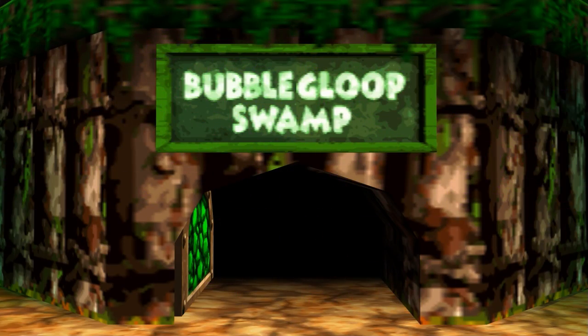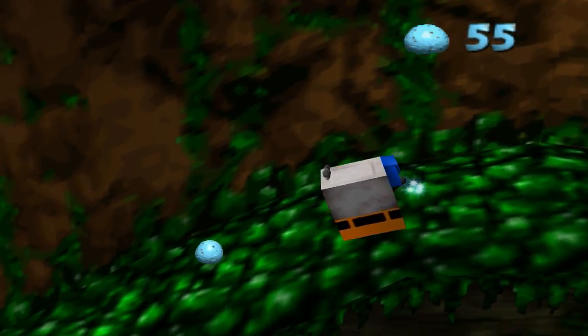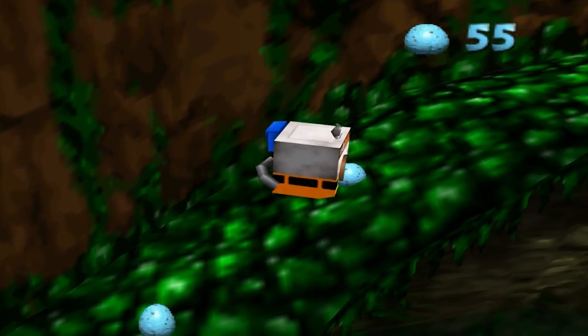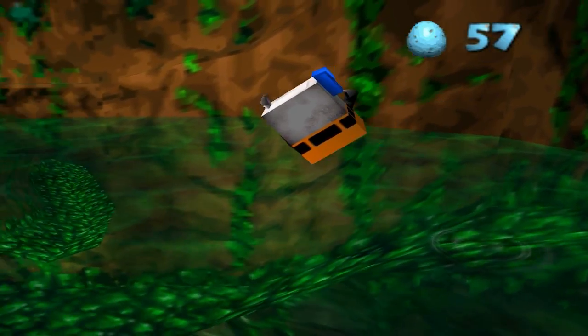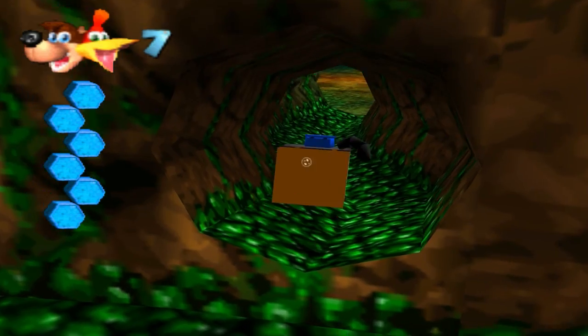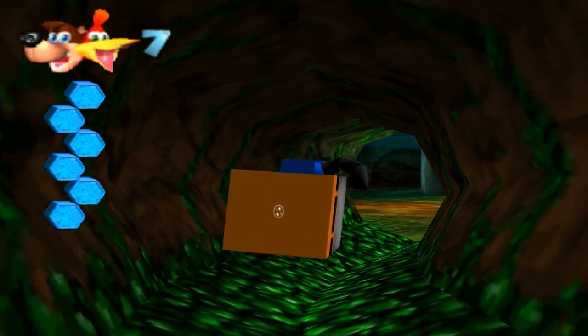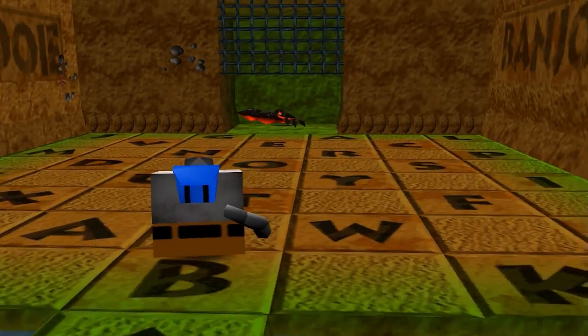Bubble Gloop Swamp — it's an interesting level, I'll give it that. One of my less-favorite jiggies are found in there. You'll see why when I get there. For now, I'm going to go to Trisha Trove Cove and churn back into Banjo-Kazooie, so I'll see you there.